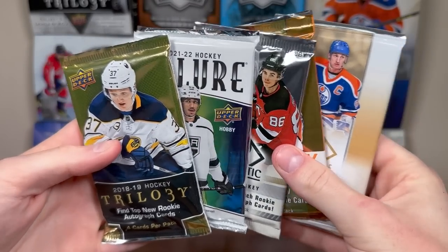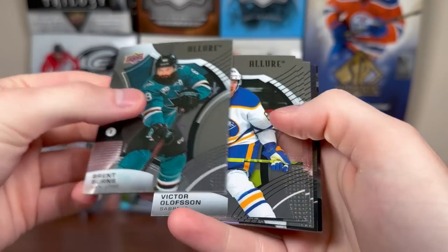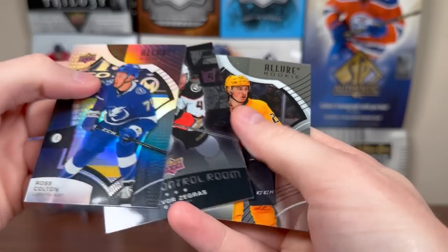We got some pretty decent packs here. Let's do 21-22 Allure — not that Artifacts isn't decent, it's just definitely not my favorite. Another Tomasino, Brent Burns, Victor Olofsson, Connor McDavid, Mitch Marner, Ross Colton, Black Rainbow rookie — Trevor Zegras, Control Room, and a Philip Tomasino rookie.